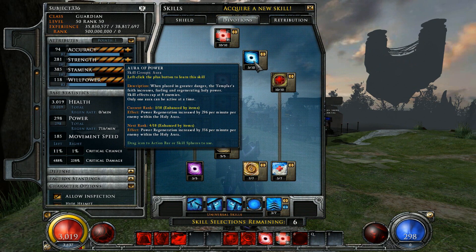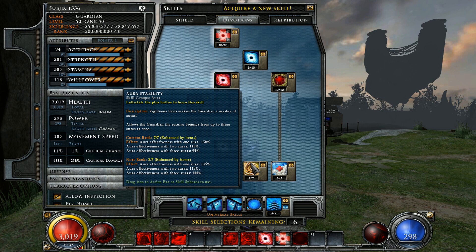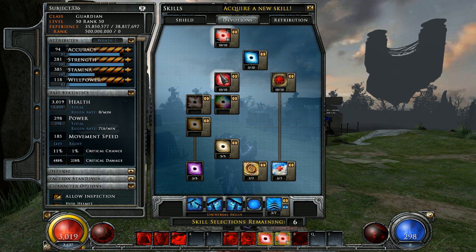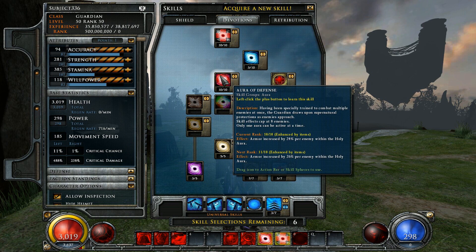One point in Aura of Power unlocks Auras Stability, though it can also be used actively if one wishes. Auras Stability is then maxed for maximum benefit. With the ability to use more than one aura at a time, Aura of Renewal and Aura of Defense become a match made in heaven — HP regeneration that scales to one's max HP, and an armor bonus that benefits from being surrounded. This is truly the core of a defender. Aura of Deflection can also be used in encounters that require it, so an honorable mention there.